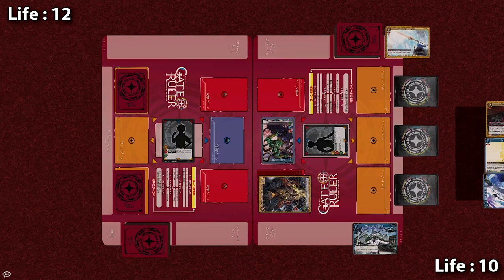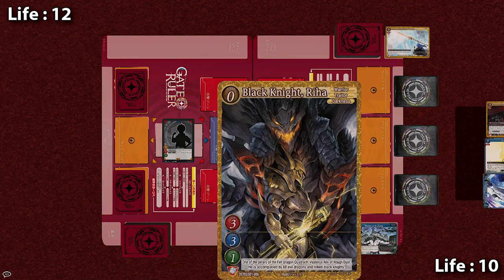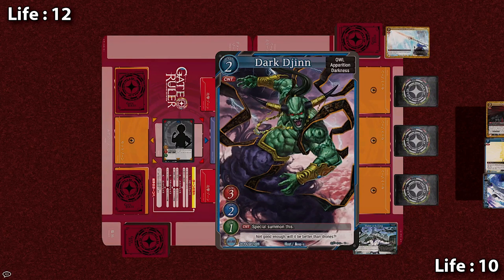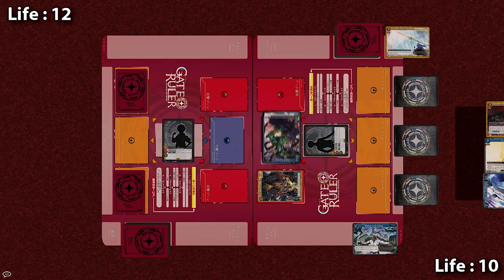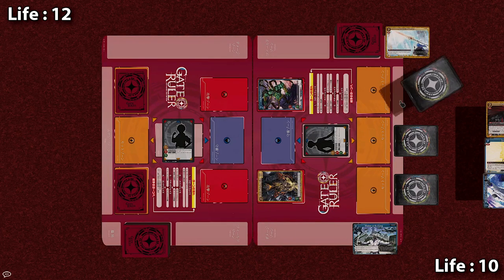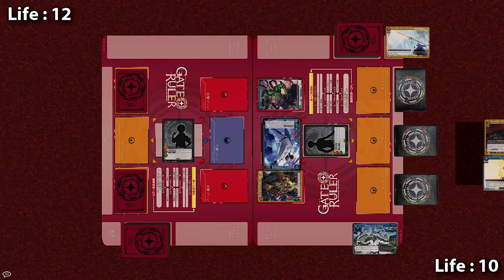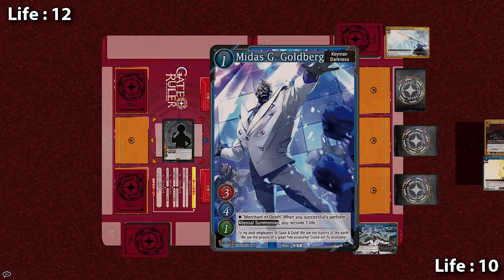As my first normal summon, I'll bring Black Knight Riha to one of the attack zones. It is level 0, so it costs 0 energy to play. Then since Dark Jhin only has 2 HP — so it's not the best protection — I'll move it out into the second attack zone. During your main phase, you can freely move your units between zones. Then for 1 energy, I summon the 1 cost Midas G Goldberg. He has an effect which allows me to benefit from Epistle Summoning, but I'm just putting him there to protect me since he has 4 HP.